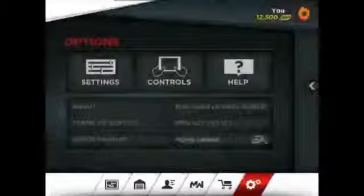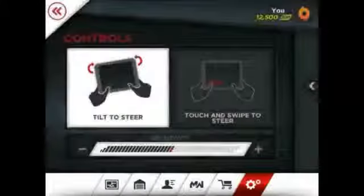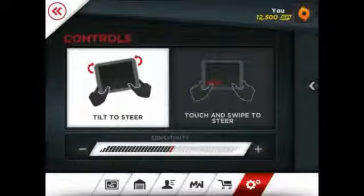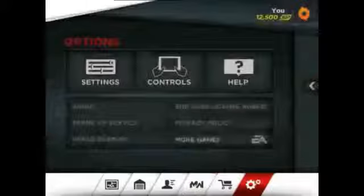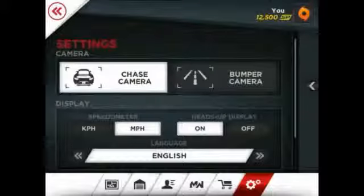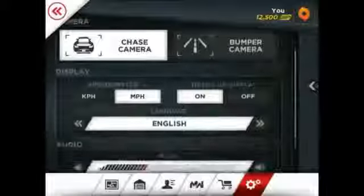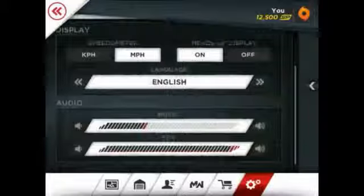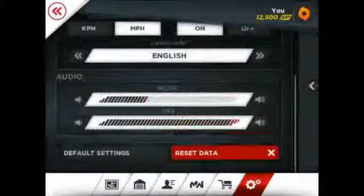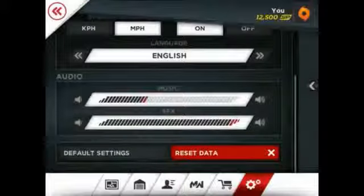In your settings you can go into controls and choose tilt to steer or touch and swipe to steer, and set your sensitivity. In settings you can change the camera angle — chase camera or bumper camera — set units to kilometers or miles per hour, toggle the heads-up display on or off, pick your language, adjust music volume or shut it off, adjust SFX sound, and reset your data if you want to start over or just use default settings.